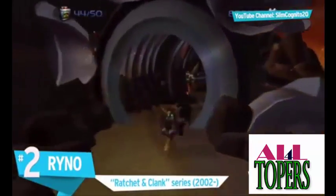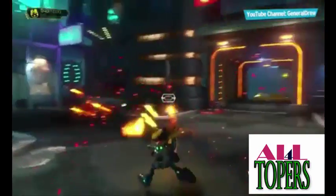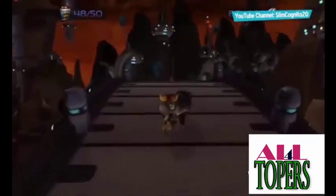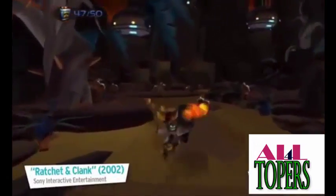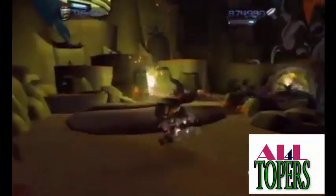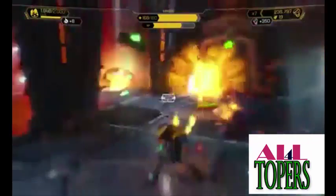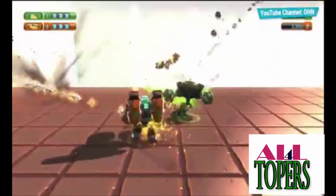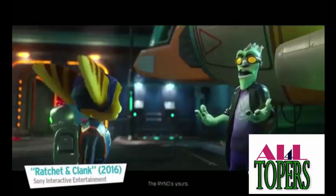Also at Number 3: the Rhino, Ratchet & Clank series. A fiercely devastating and expensive weapon that no Lombax should ever leave home without. Serving as an abbreviation for Rip Ya a New One, the original Rhino fired seven homing missiles simultaneously, providing an explosion that would clear out a whole screen of enemies. Due to its fan devotion, the weapon has been updated in nearly every incarnation of the series. Other versions include the ability to disintegrate enemies, the playing of the 1812 Overture as you fire, and the reimagining of the weapon as a giant mech suit. Whether found through a shady salesman or hidden blueprints, the Rhino is always a reward well worth the risk.